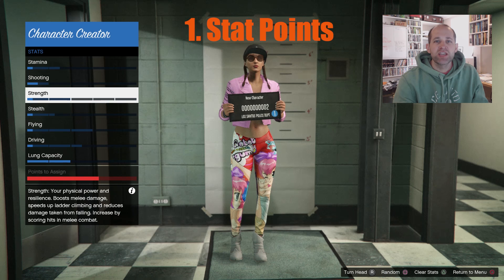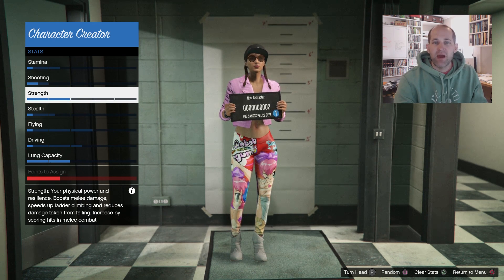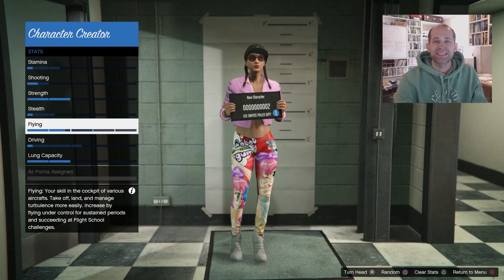My first tip is during the character creation stage, the allocation of those stat points. You might want to think about ramping up strength and lung capacity, as they're the two hardest and slowest to level up.